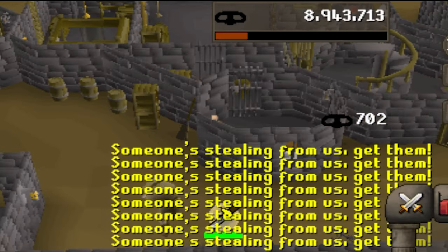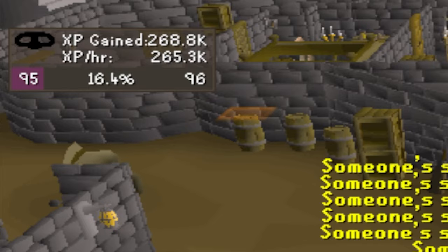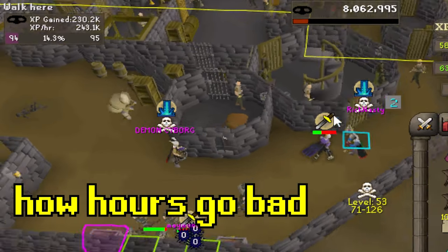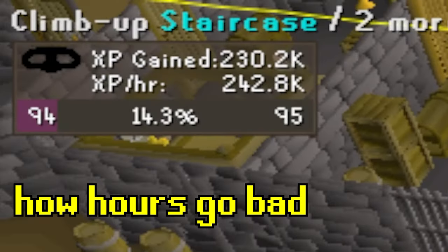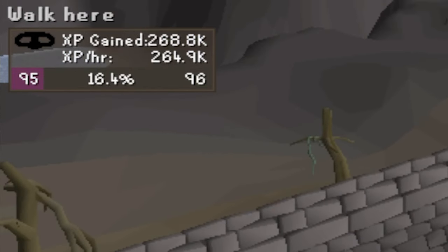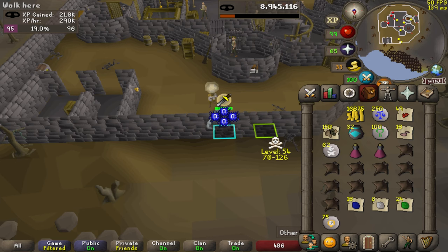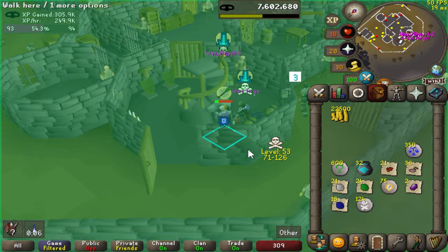Let's talk XP and chests per hour. Each chest will give you 701.7 XP. The wiki says theoretically you could get 420 chests per hour, giving you about 295k XP. I did this at probably the worst possible time — peak hours on a Saturday — and still pulled about 240k. Off-peak hours I was able to pull 260-265k, which equates to about 350-400 chests per hour. If you've done your Wilderness Hard Diary, that turns into about 2.1-2.5 mil GP per hour.